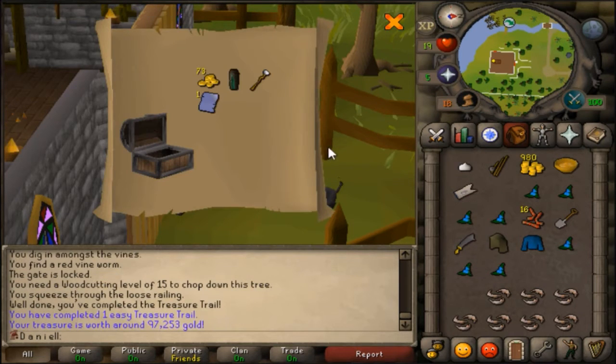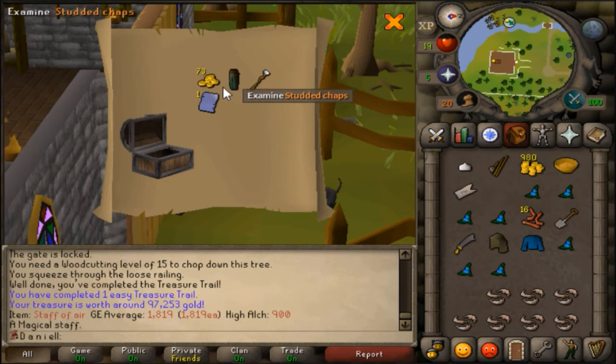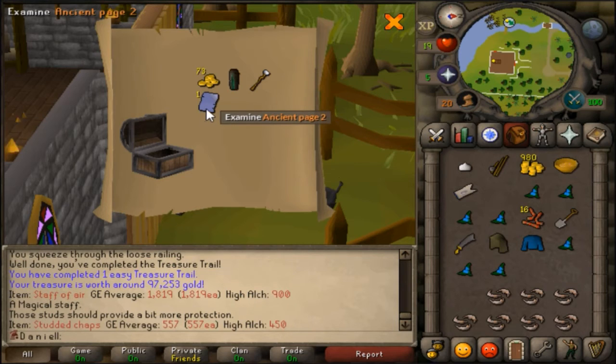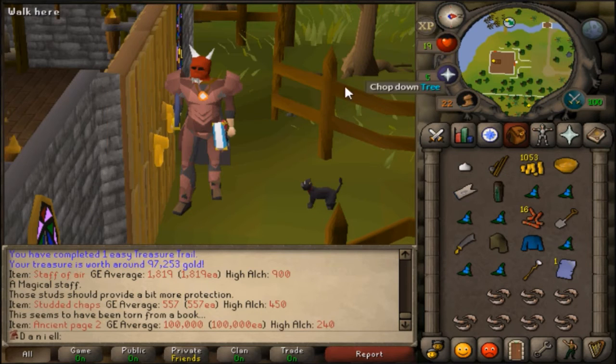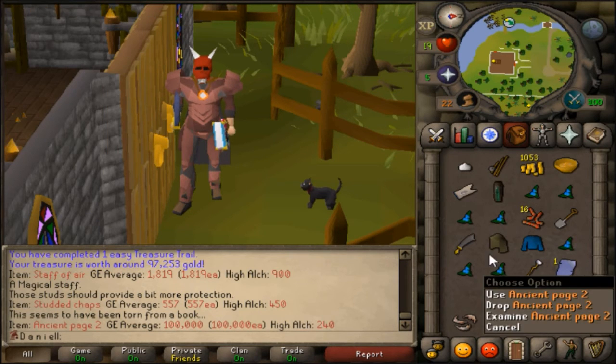Here is our first ever easy clue - oh my god, we get a page! That is amazing. We get a staff of air too, which actually sells for a little bit - not bad. Studded chaps, best range legs that we have. But we get an ancient page two guys, that is epic. Pardon my language, but that is really cool.